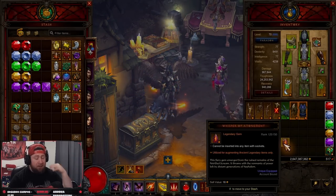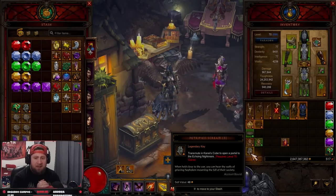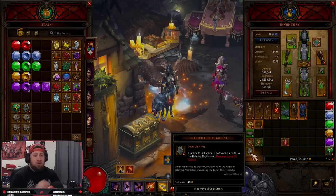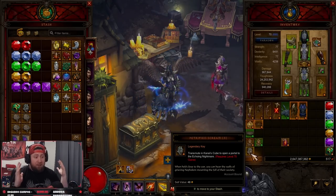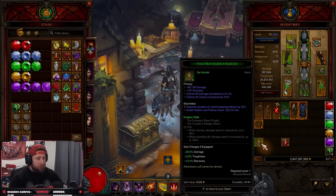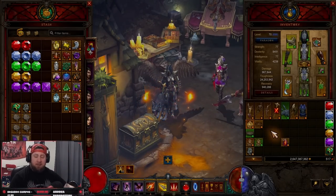That's a little refresher for you guys when it comes to the Echoing Nightmare in Season 28 — it really hasn't changed a whole lot except for the exp. Get out there, do Echoing Nightmares, augment all of your stuff, and become the best character you can in Diablo. This is the main season to do it in. Make sure to like the video, comment down below, and subscribe if you're new — catch you next one, peace.